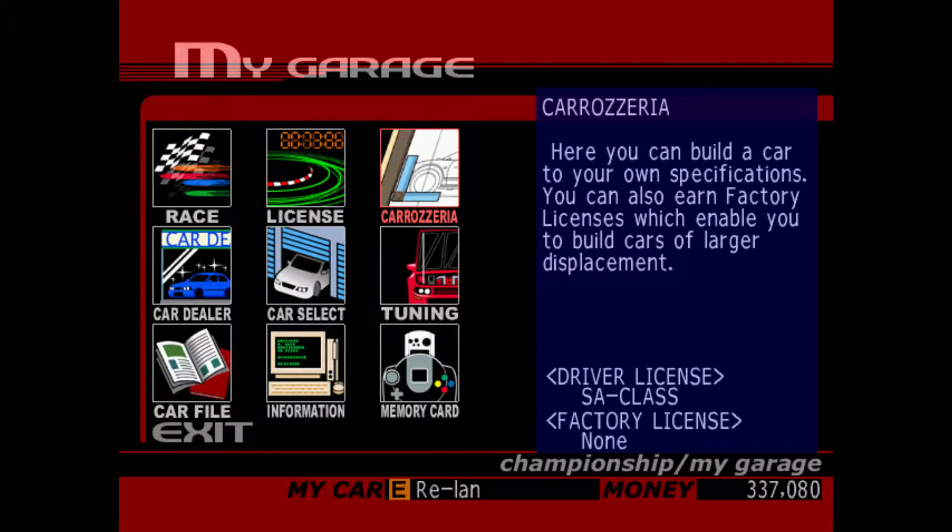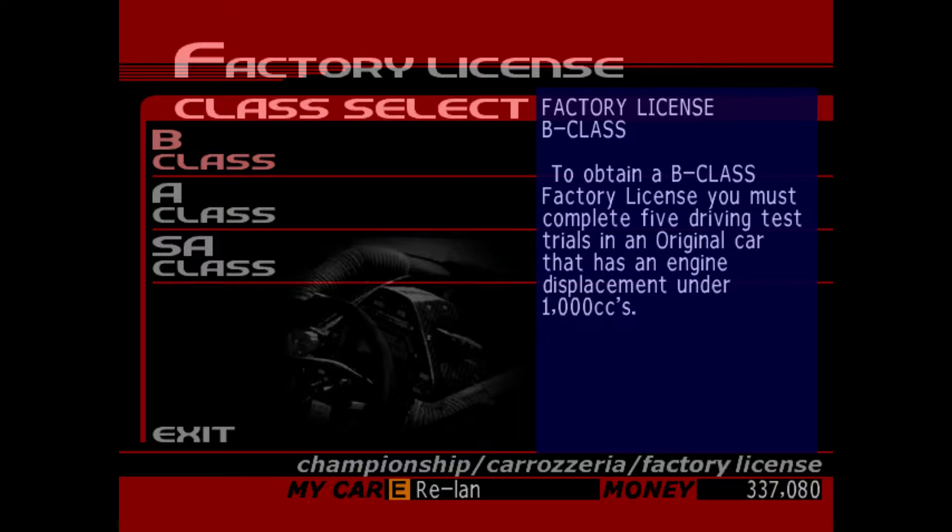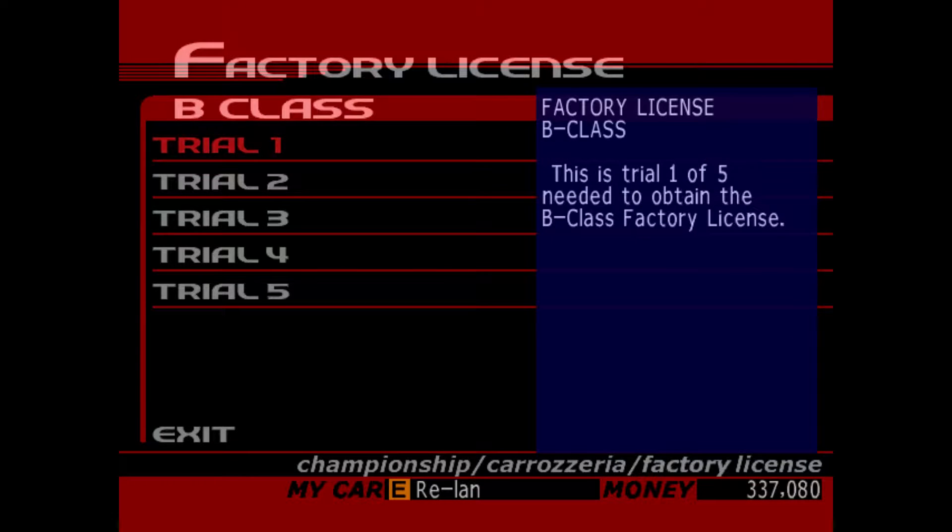Hello, and welcome to some more Sega GT Part 15. In this part, we're going to be trying to obtain ourselves a factory license for Carouseria. In this case, it is going to be the B-Class license, so let's get on with that, shall we?